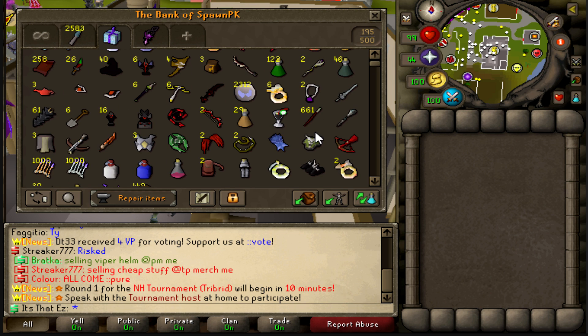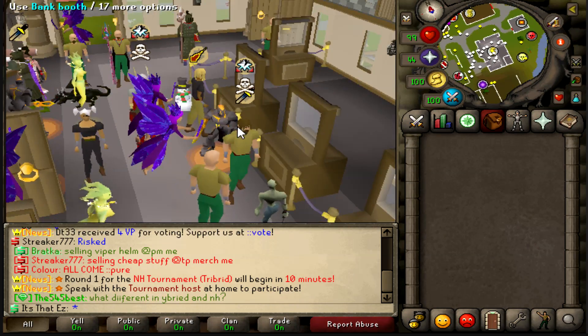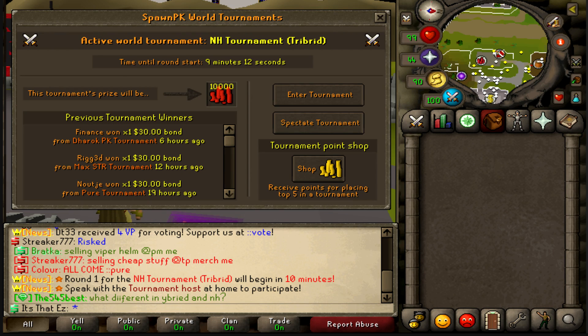We're doing really good for ourselves and we want to take it to the next level, as we are now on Episode 5. By Episode 10, I want to be a pretty decent account. There is a hybrid tournament that begins in 9 minutes and the reward is $10,000 blood money - I might as well check it out.